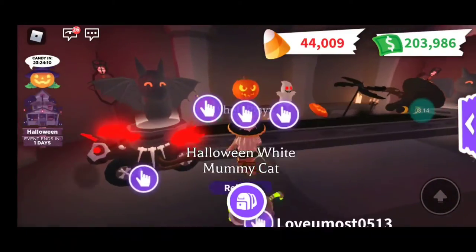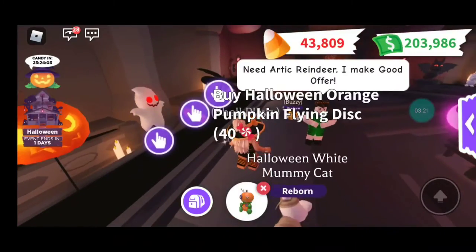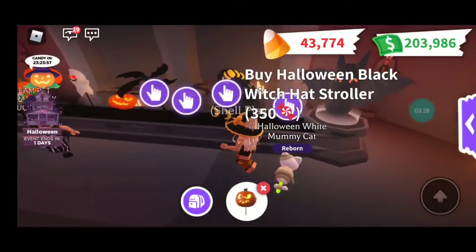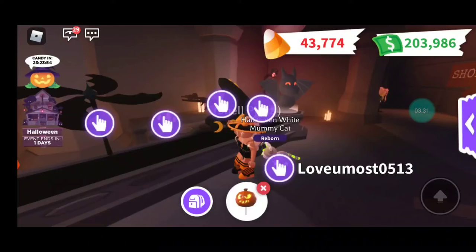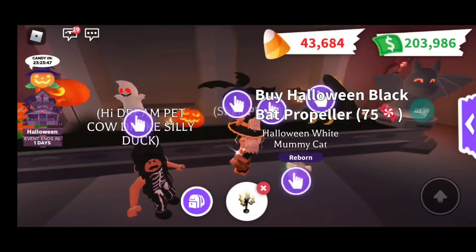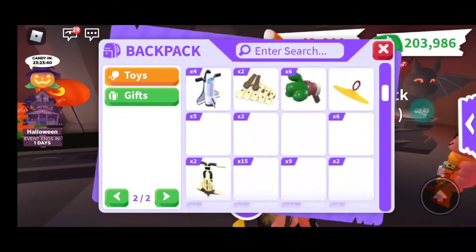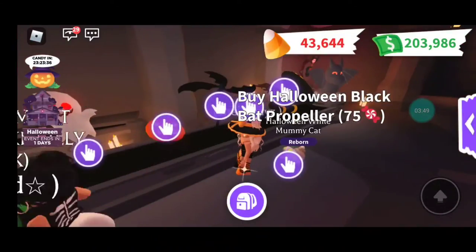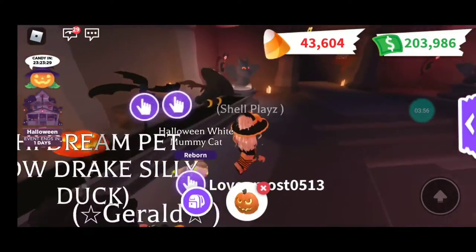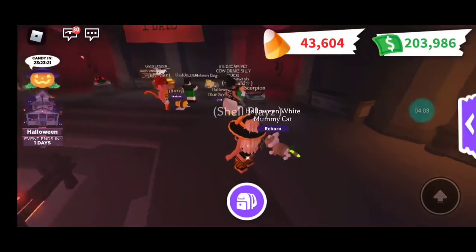I'm going to get the voodoo doll and the balloon — I'm collecting them. I don't want that Skype ugly thing. What was the other thing I wanted? Oh, is this the pumpkin disc? Turntable and rattle candlestick, okay. I'm not sure if I bought the pumpkin disc or not — no, this is my first one. I didn't want to try that. That's it for the toys.